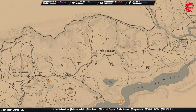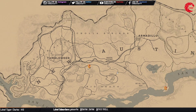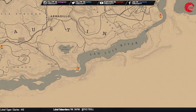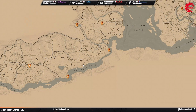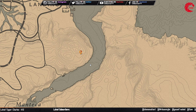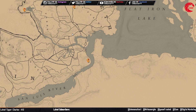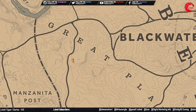Let me show you guys one by one. The first one is beside Tumbleweed — go to this location and you will get a random arrowhead. Then you will get another one nearby. You can find the third arrowhead beside Thieves' Landing, and another one over at the Griff plant location.